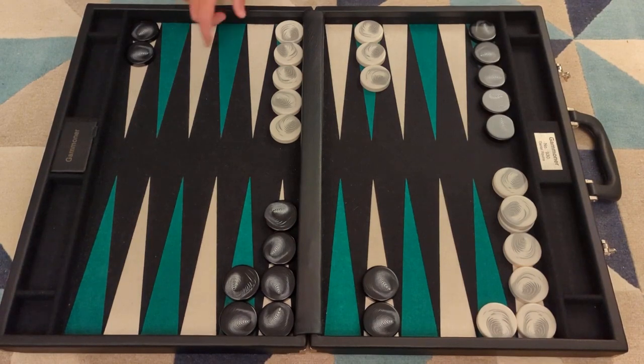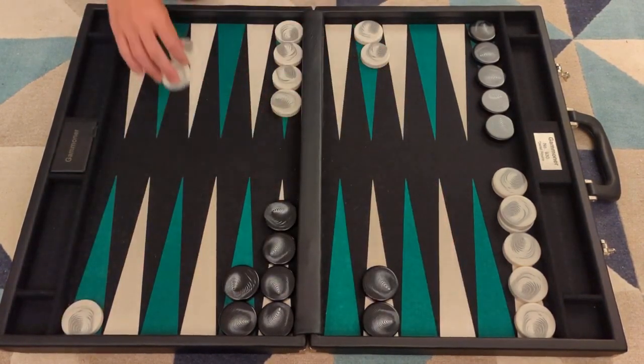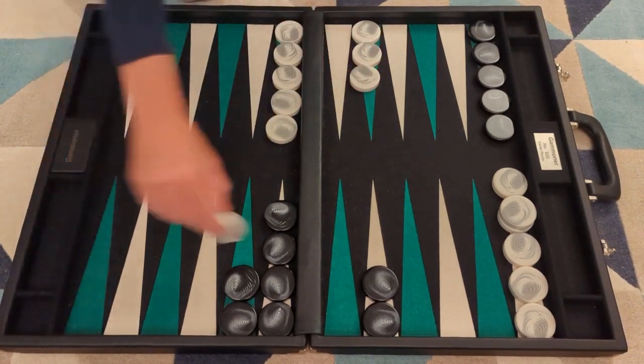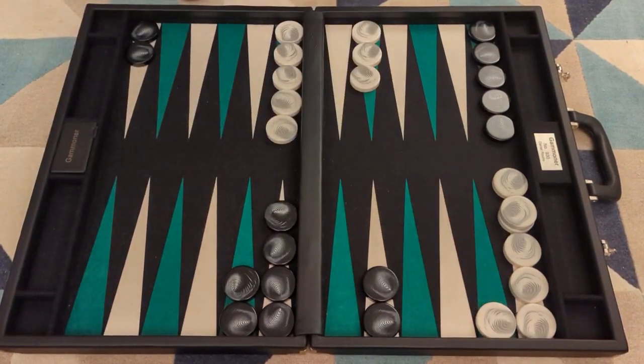With a 6-4, it's not correct to make the two point, but it is correct after a 6-5 to play the 6-4 out.